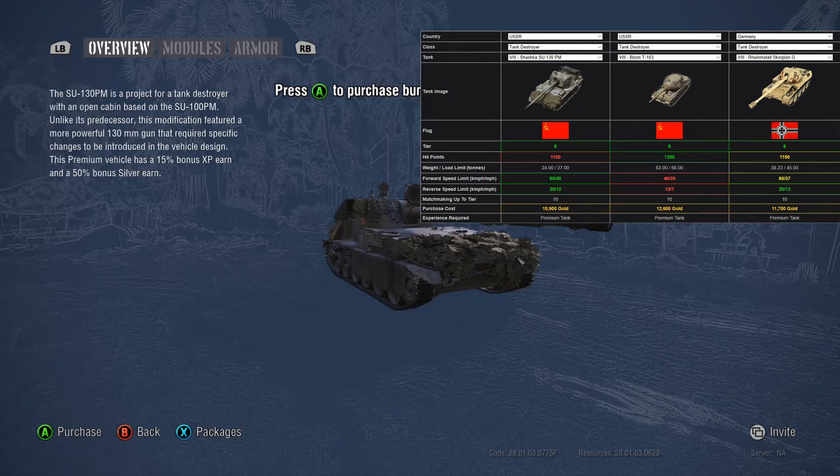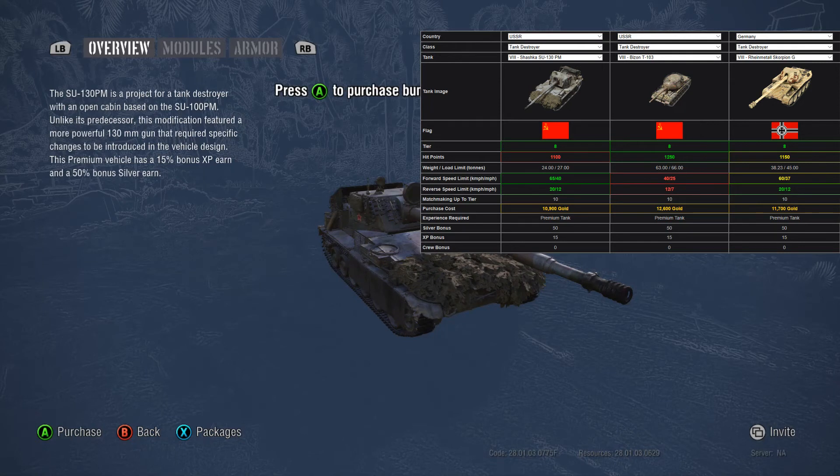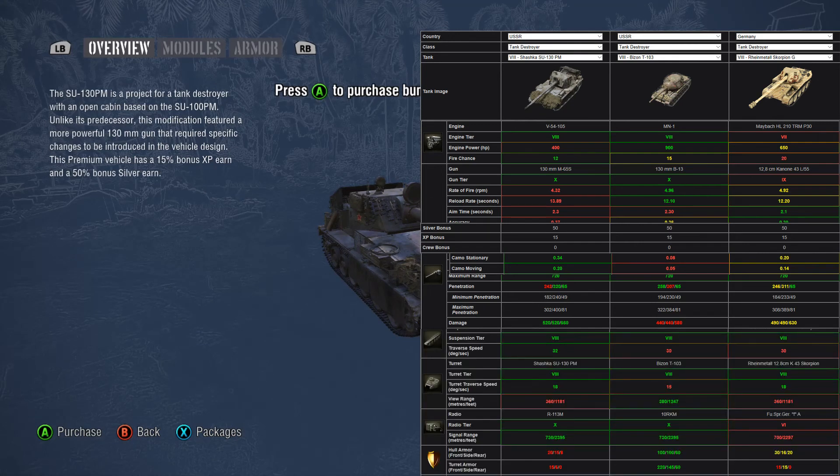They're sneaky little tanks. I also wanted to throw in a comparison between the Shaska, the Bison, and the Scorp G, which goes into different stats. You can see that the Bison's vision-to-camo ratio is not great. The Vindicator is probably more on point — it's actually a little bit better than both of them, but closer than the Bison is. However, the Bison's gun is a little more comparable to them, so feel free to pause and take a look at the different comparisons.